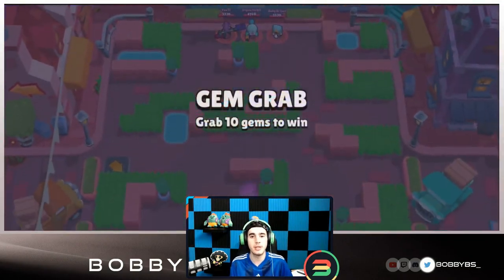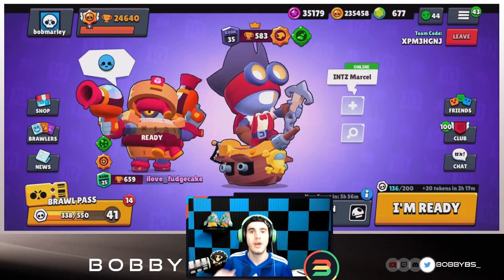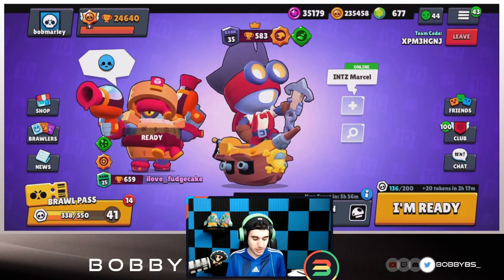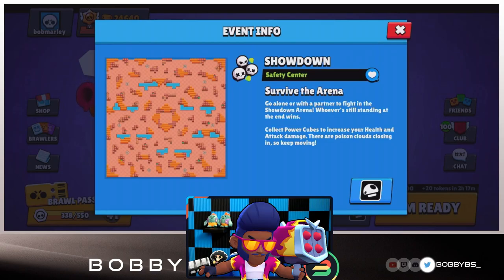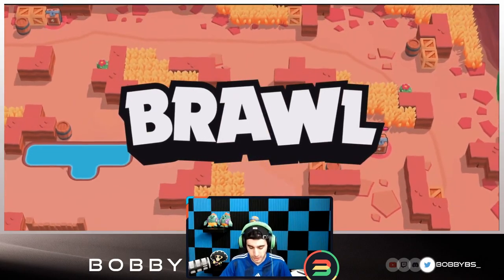As I was switching brawlers, the map actually switched - we're going to be playing Safety Center now. This is a little bit of a downgrade from Feast or Famine, but I really like this map. It has a good amount of boxes. I'm going to switch to Brock. Unfortunately there is no robot this time, so I think our first game result might be our highest - but let's check it out.